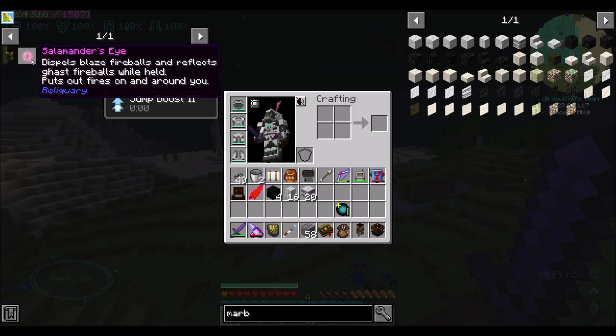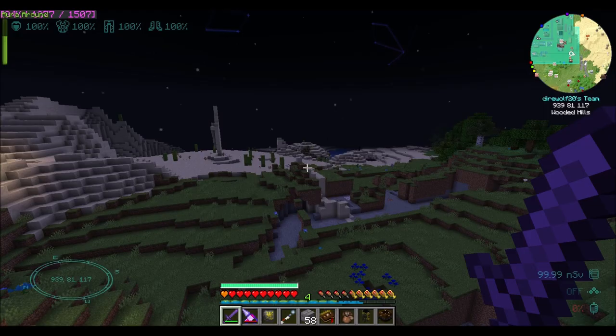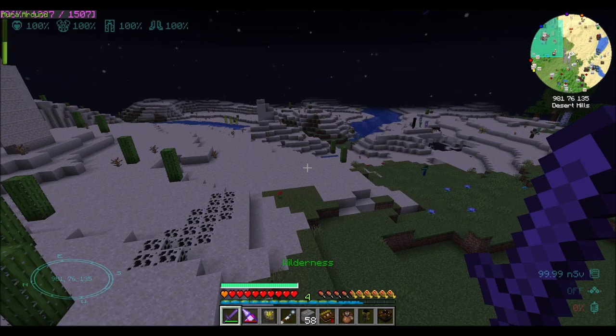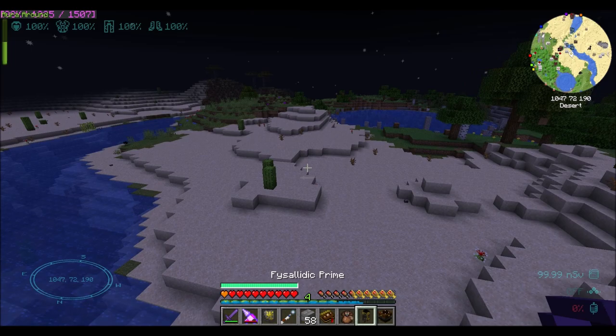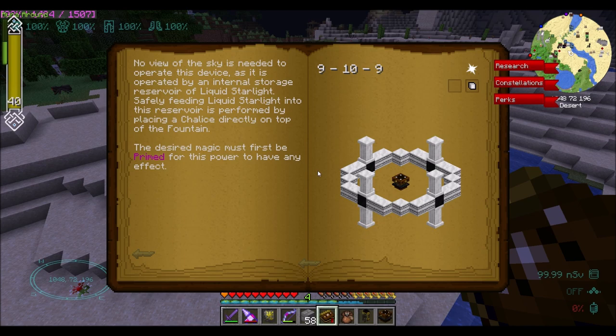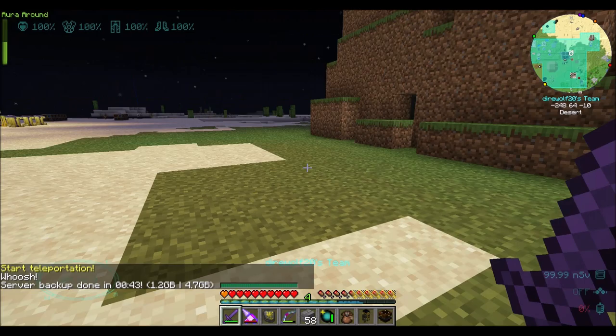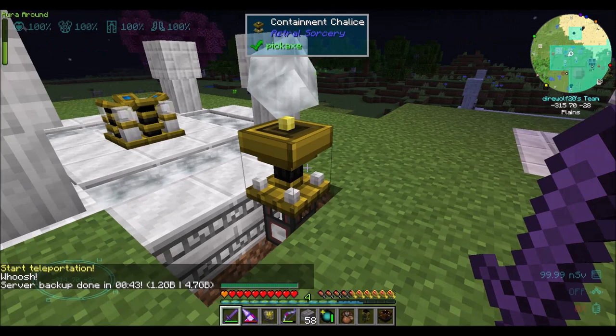So last episode, we were toying around a little bit with the Fissilitic Prime, which we wanted to check out. We started on this path because in a previous Let's Play series, I used this block from Astral Sorcery to set up an Ender Dragon farm, and I'd like to consider trying that out a little bit again. So to set this up, I want to briefly test it here in the overworld around some actual mobs. And then we're going to tear it down and go back to the End, where I'm going to set it up to farm the Ender Dragon.